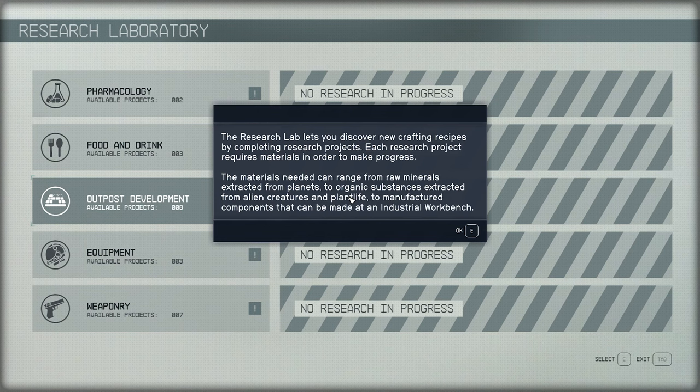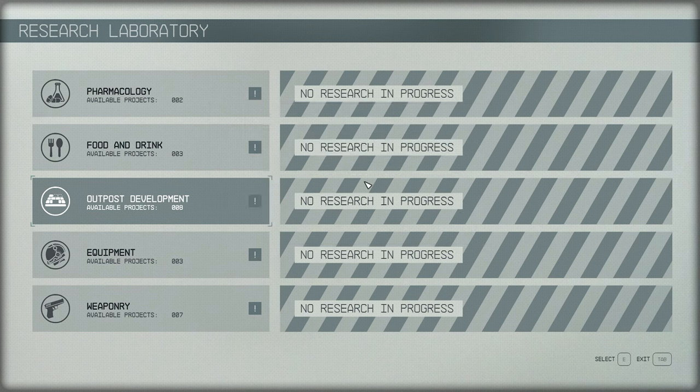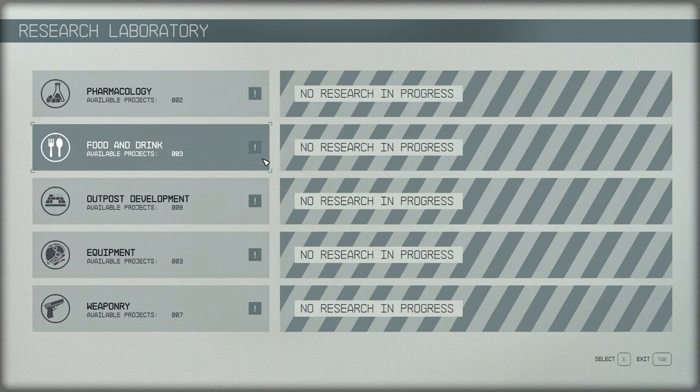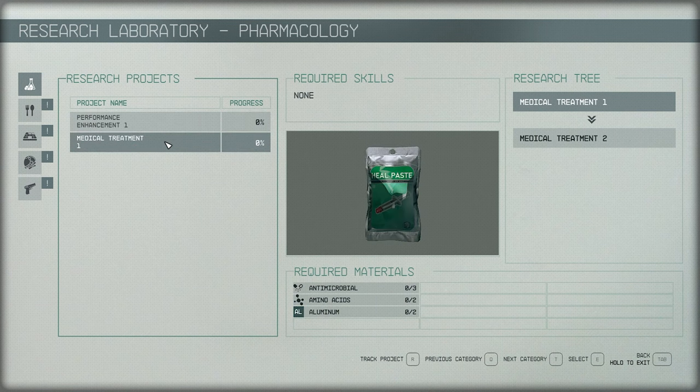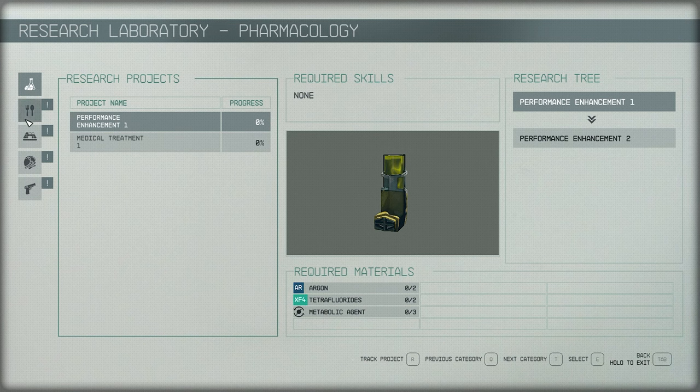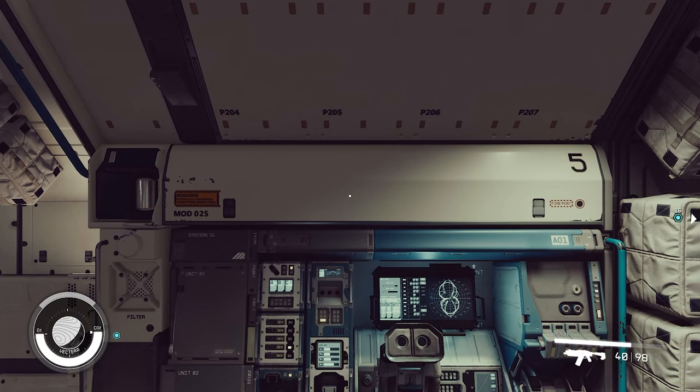Each research project requires materials in order to progress. The materials needed can range from raw materials extracted from planets, to organic substances extracted from alien creatures and plant life, to manufactured components that can be made at an industrial workbench. I don't have the required materials, but I can track the project. That's a nice animation - cool!